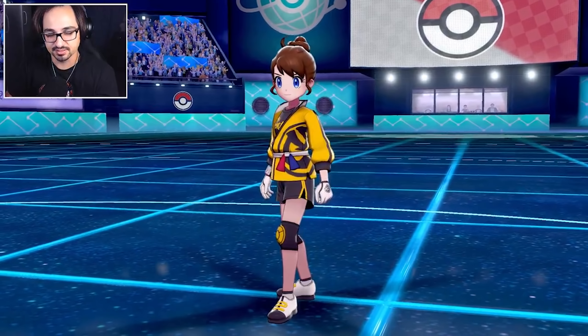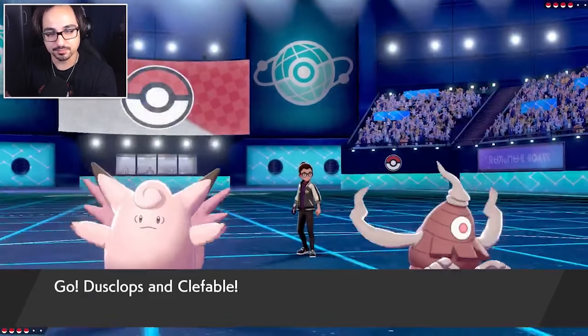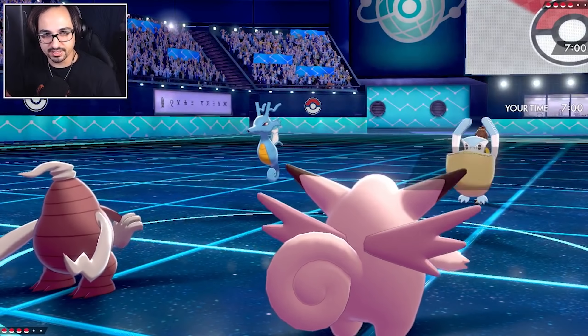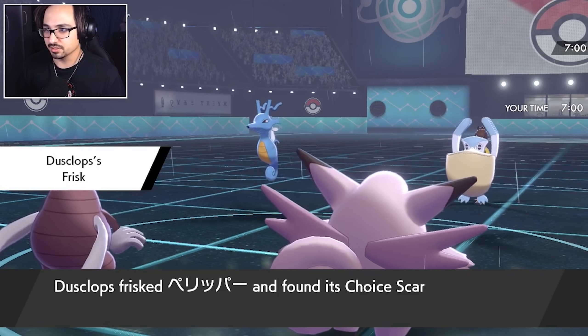The best thing for me would just be to set up this Delmise and really get it to showcase here. My opponent just goes for a standard rain lead. This is fine because we can go for a standard Trick Room lead and they can't really prevent us. There's no opposing Trick Room here, there's no Imprison. It's a simple turn for us.